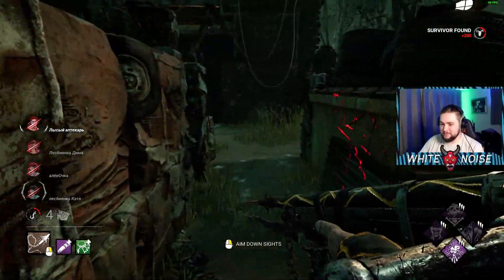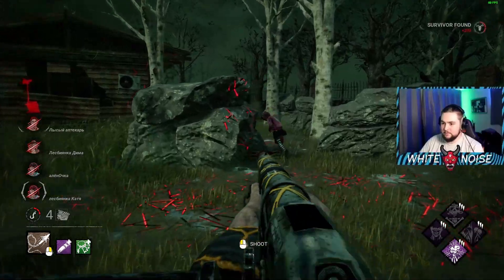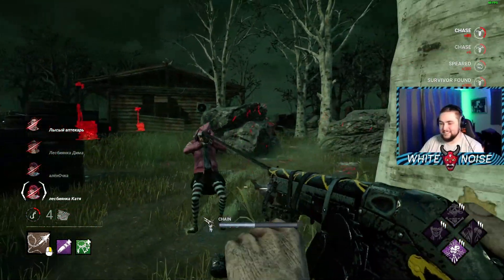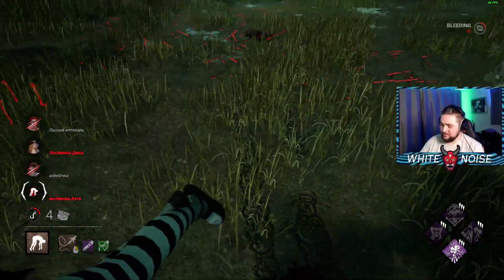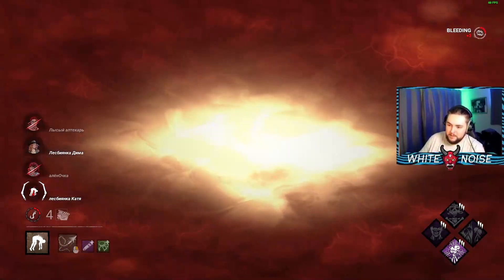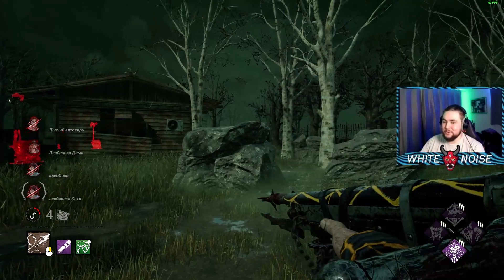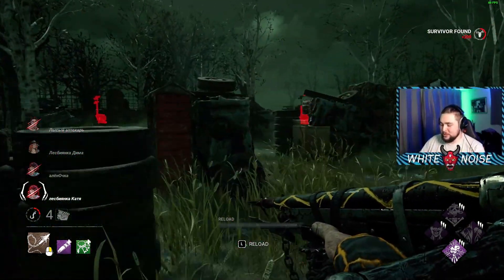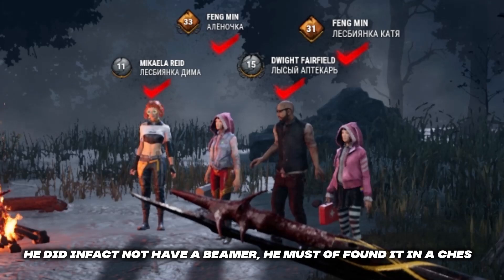Oh my god, that was tanky as fuck - fair play, that was a very strong vault. I read that. She does a thing. Do you think Dwight's got Sabo on? He's got a flashlight beamer out here - I didn't even realize. Did he quick switch that? He doesn't have Residual Manifest. I'm pretty sure I was looking at everyone's items before the game - I'm pretty sure I didn't see Dwight having a beamer.